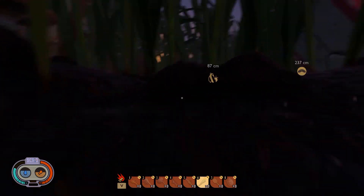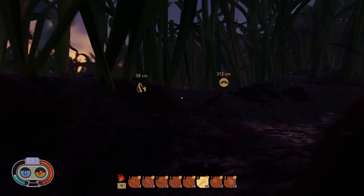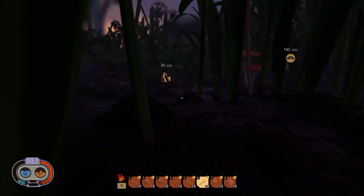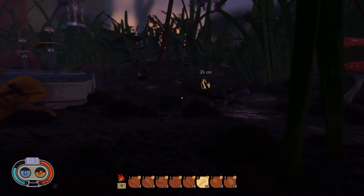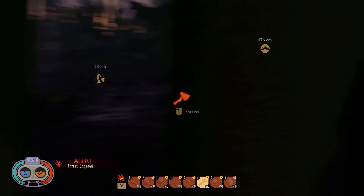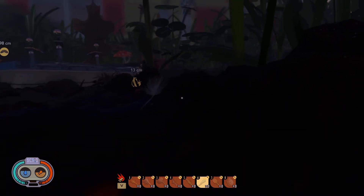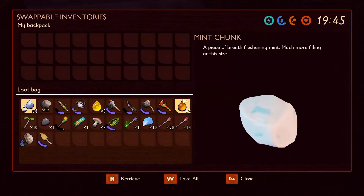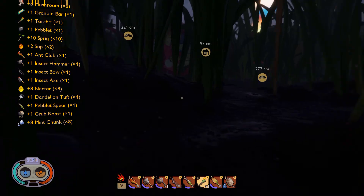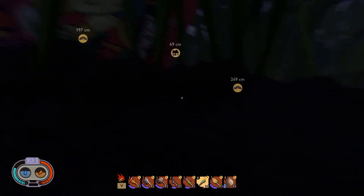That scared me - I jumped! Let's grab our stuff. We're gonna have to try to take our things and run. That's a dandelion - I'm sorry if I scared you. We're going to go back and make that mallet.